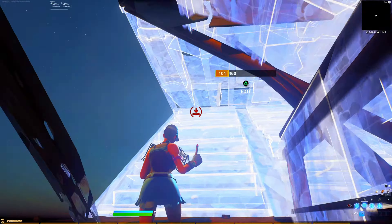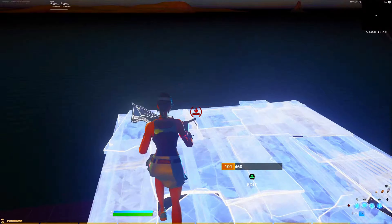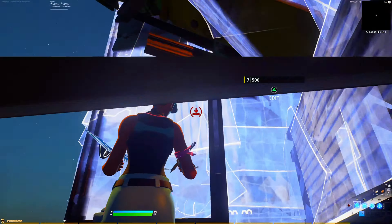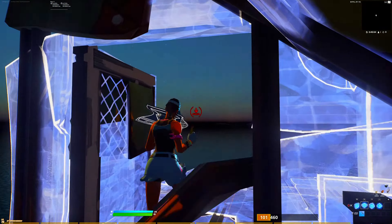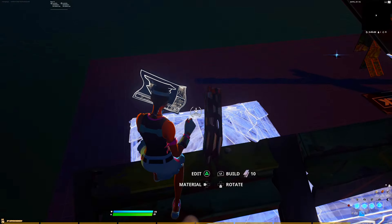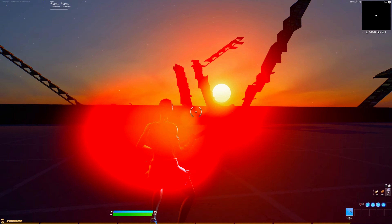When you lower your fps, the more inconsistent it gets. Let's see — one, two. Trying to do a couple in a row: one, two. One, two — I can't do it. I just keep messing up. As you can all see, 120 fps is way more consistent than 60 with the triple edits.